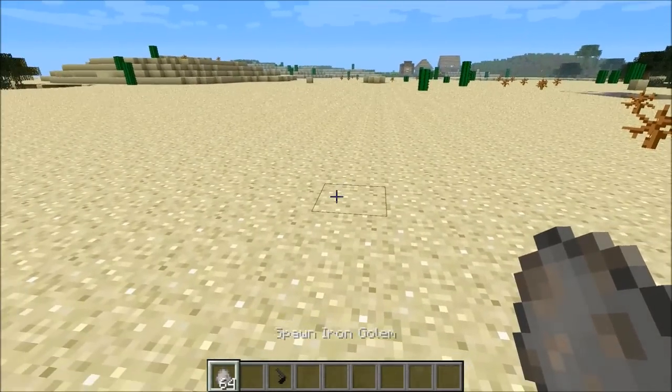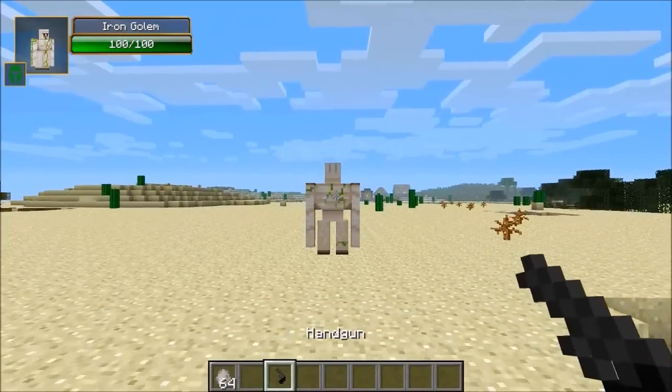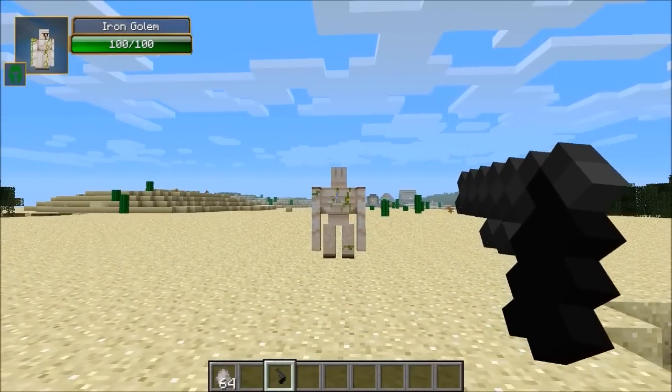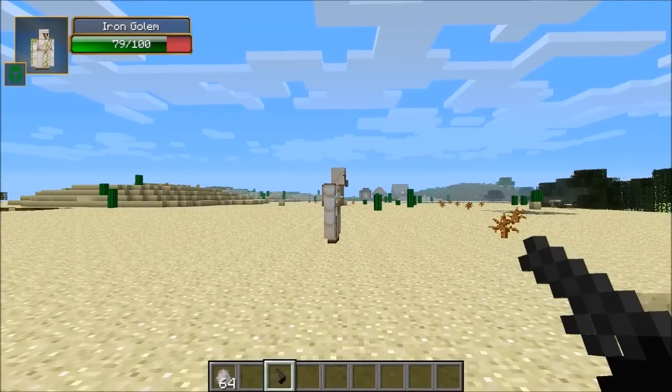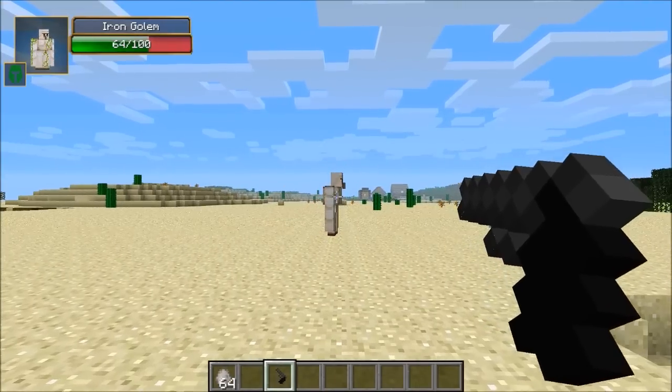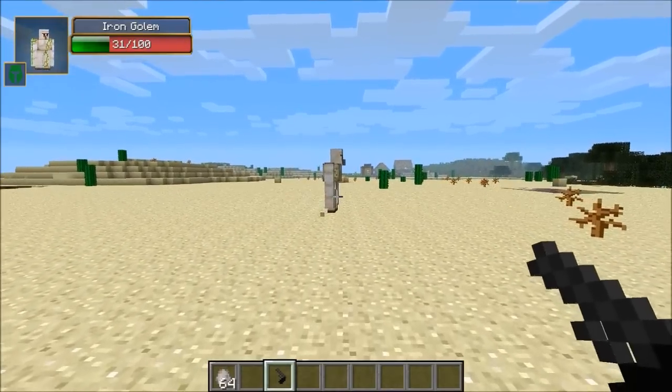Let's test this out — today I'm using the iron golem because it has a lot of health and this does a lot of damage. For the gun, you hold it back like a bow, and — 21 damage. That is pretty powerful. You can also make a better gun called the golden gun, which does a ton of damage.